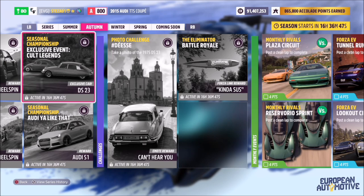The seasonal championship is called Cult Legends. It's an exclusive one which will give you the DS 23. And then of course, after winning the car, you can take a photo of it wherever — it really doesn't matter. That is this week's photo challenge, simple as that. It takes a little longer than most because you have to complete a seasonal championship, which can take about 5–10 minutes. But once you've completed it and won the championship, you will win the car you need.